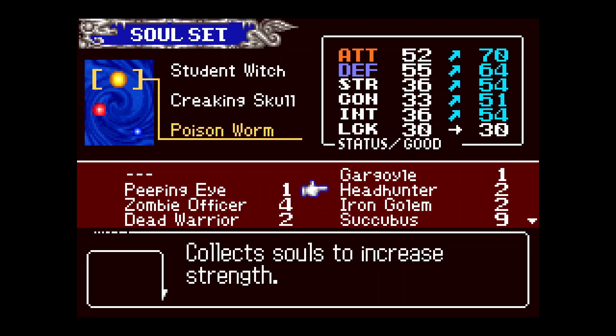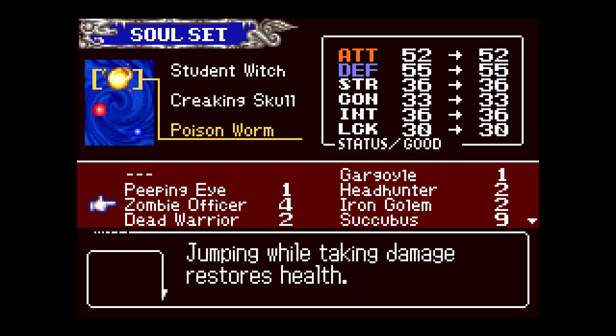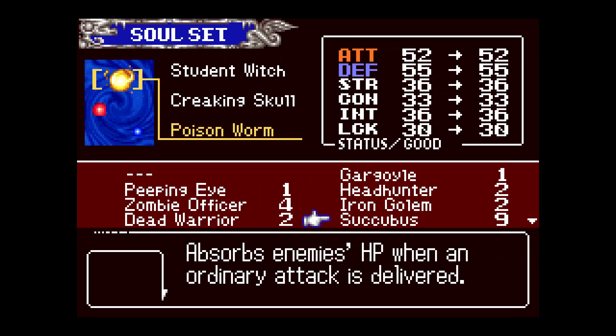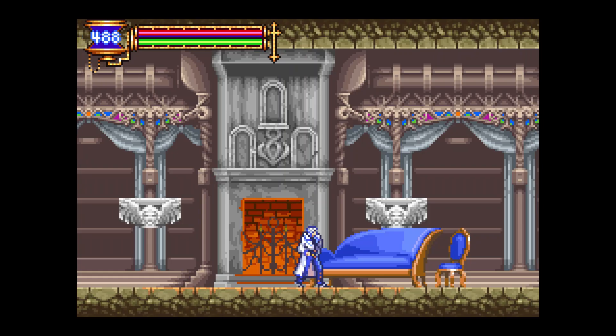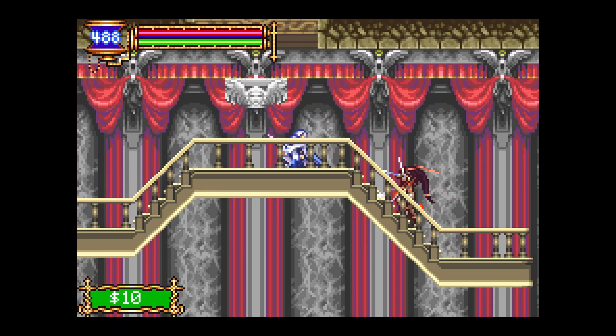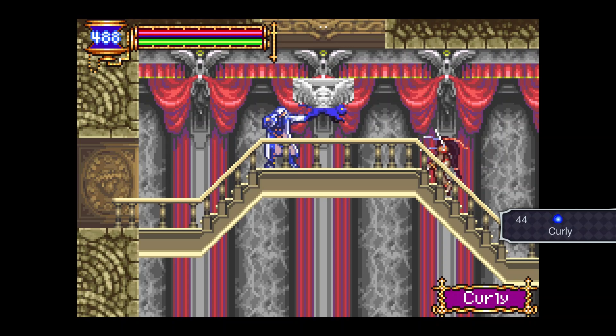The Headhunter soul is probably the best yellow soul in the game because it increases all of your stats based on the souls you have. It also increases based on multiples of the same soul — I think every eight souls it gives you a stat increase, but it can be any eight. Four of one type would be half of that, and I believe for individual souls it caps at 16 of a single soul.